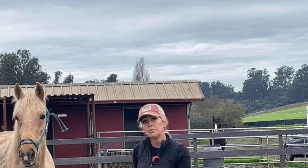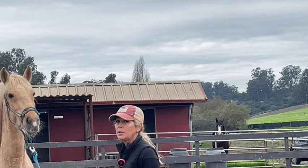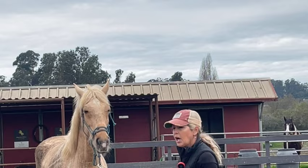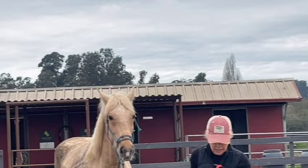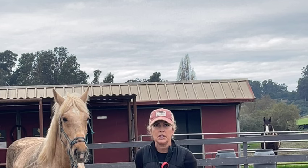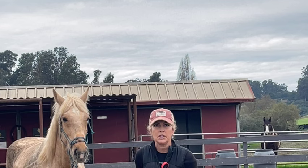From now on she's not coming into my space — I'm going to back her up the whole time. I backed her up and she came forward one step, but nope: if I say back up, you stay back. I don't care if she evens her feet out as long as it's backwards. She was pushy, so I need to make sure she backs out of my space and doesn't come forward into it. You've got to be very clear — black and white, don't be gray. Make sure they stay back. Overall, very good for the day!